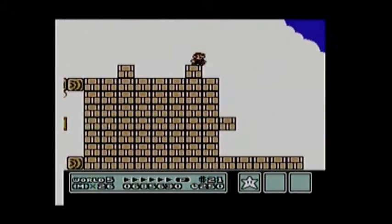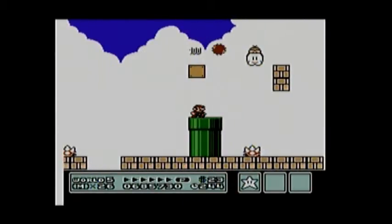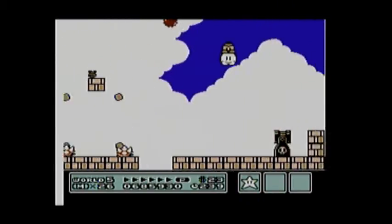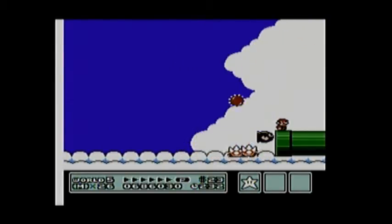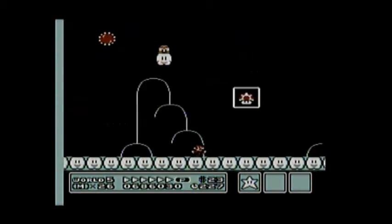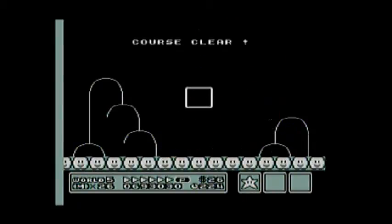By the way, I just learned that these enemies inside these coin blocks are called Piledriver Micro Goombas. Of course, Micro means really small. Don't mess with me! I'll see you in Part 7.